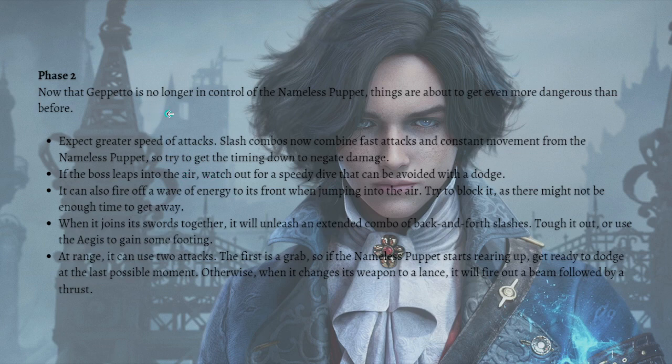Now that Geppetto is no longer in control of the Nameless Puppet, things are about to get even more dangerous. Expect greater speed of attacks and combos, combining fast attacks with constant movement. If the boss slips into the air, watch out for a speedy dive that can be avoided with a dodge. It can also fire off a wave of energy to its front when jumping into the air, so try to block it as there might not be enough time to get away.